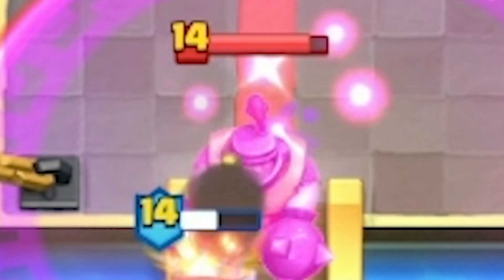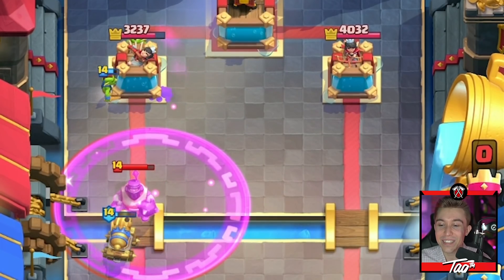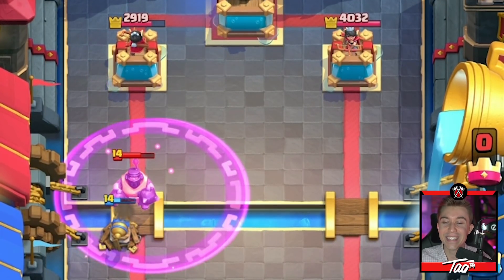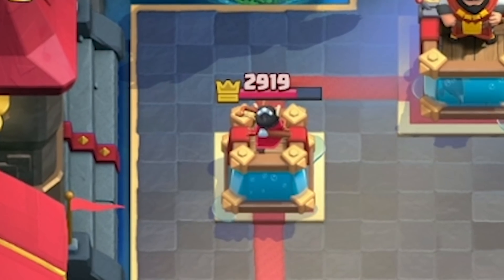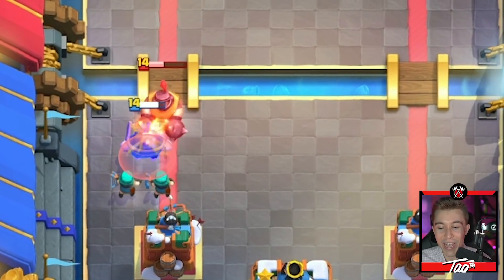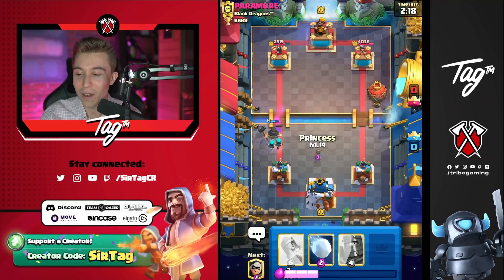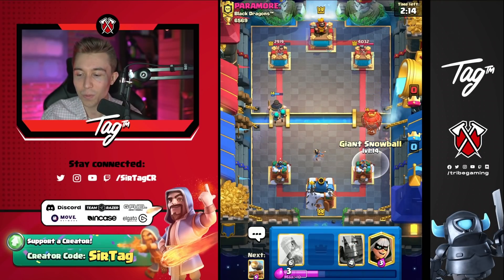He's got a mega knight — that's hilarious. He has nothing to counter the goblin barrel because he spent all of his elixir on the mega knight at the river. That's exactly what we want to see. Currently up 1,100 damage right out of the jump. We can get rascals down and separate it — mega knight's not gonna do anything. You'd probably want that rascals counter in hand because the mega knight is one of the best answers possible to the rascals.